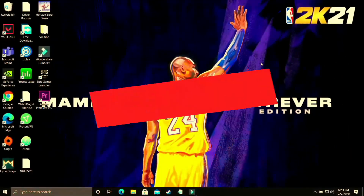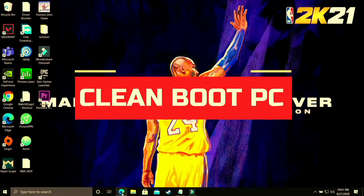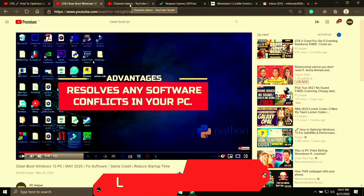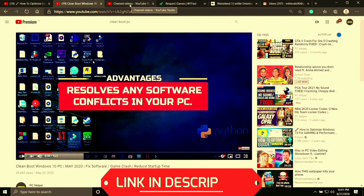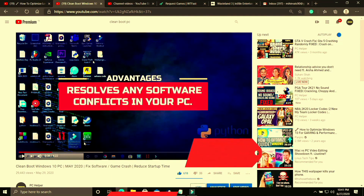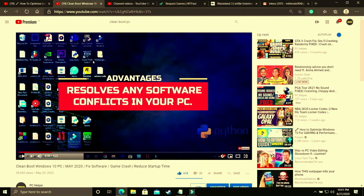The first step is a really important one — I consider it necessary before performing any further steps. In this step we'll be clean booting our PC, which refreshes all the components and helps resolve any software conflicts. If you don't know how to clean boot, I've already made a 4-minute guide — I'll provide the link in the description. Just watch it, clean boot your PC, and proceed to the further steps.